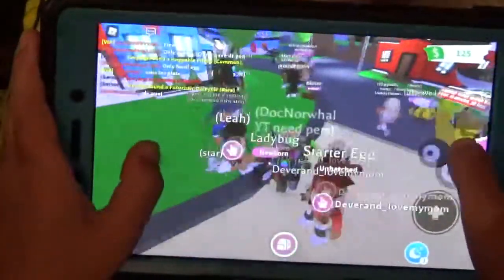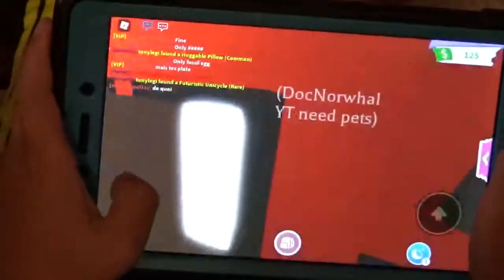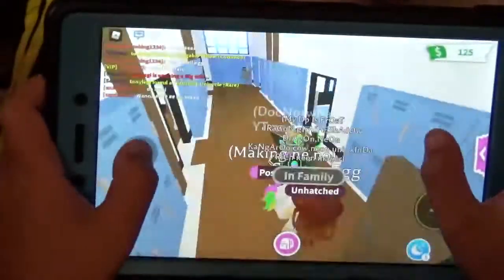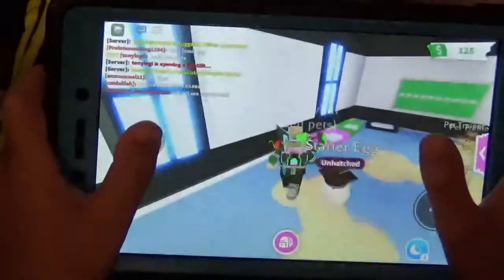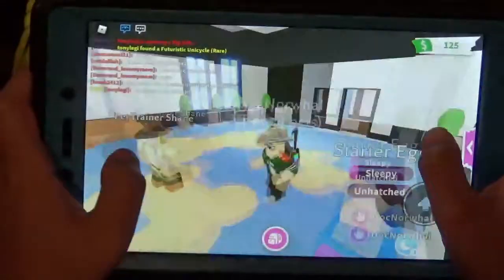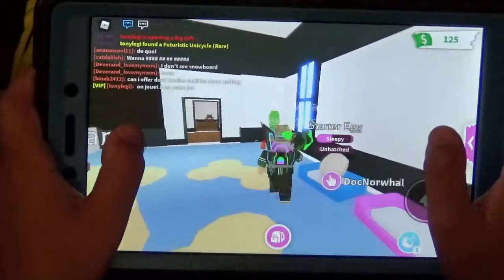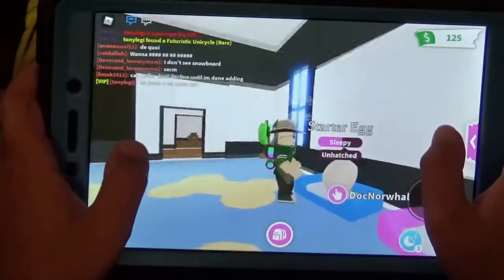My starter egg already needs a task. From this egg, you can really only get a dog and a cat unless there's some glitch. Let's attach this starter egg.